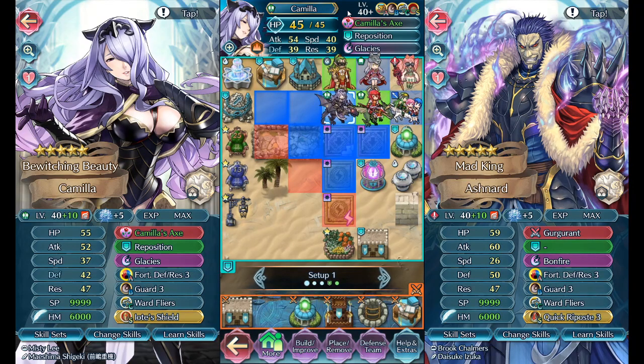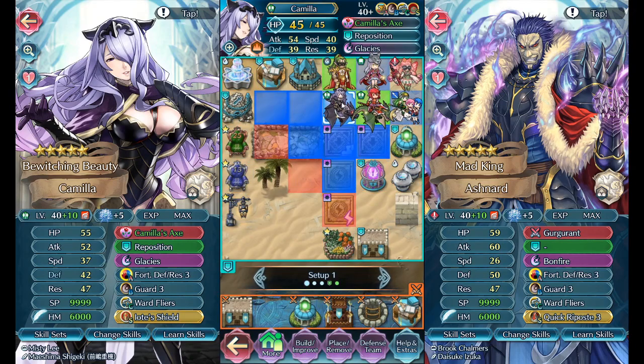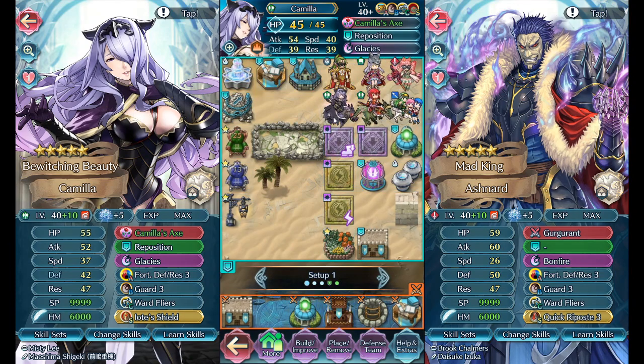After this, the next video I want to make will be about Felicia — talking about her build, her position and role, the full package. For those building a flyer ball, hopefully this is informative about what you'll face using Camilla, and why you should just go with Ashnard if you care about efficiency.